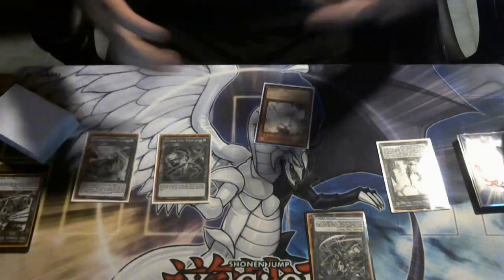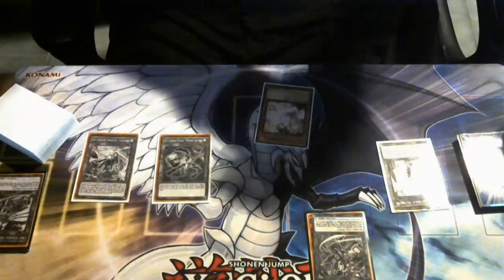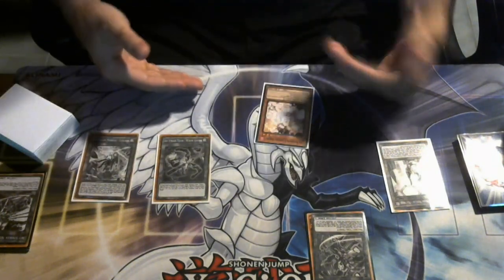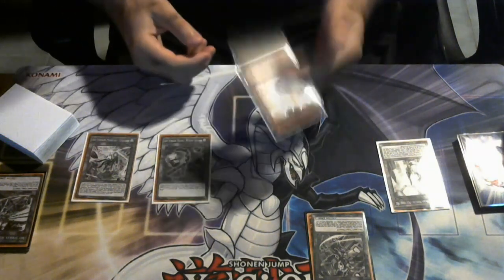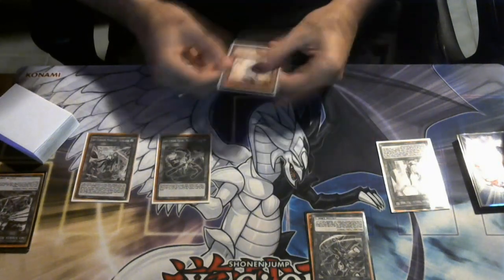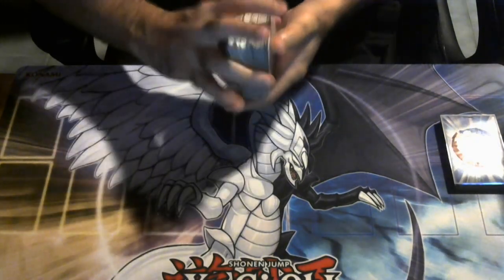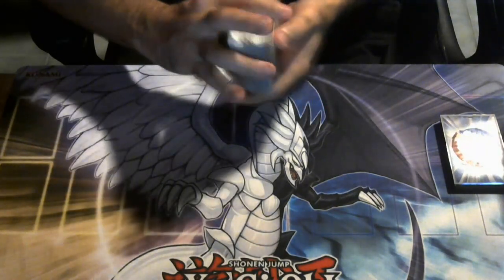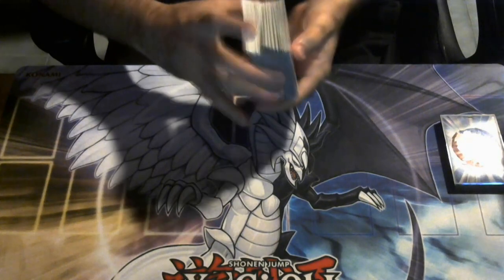That was just one example. There are many different lines and variations depending on the opponent's board — if they brick and set a couple back rows, just use Engage for Ray and do the Linkage Ray combo. Sky Striker is also a great deck for players who want to get better at utilizing card advantage to its fullest extent, squeezing value out of every card you play.